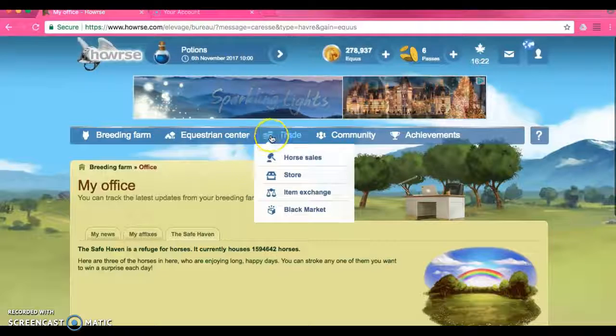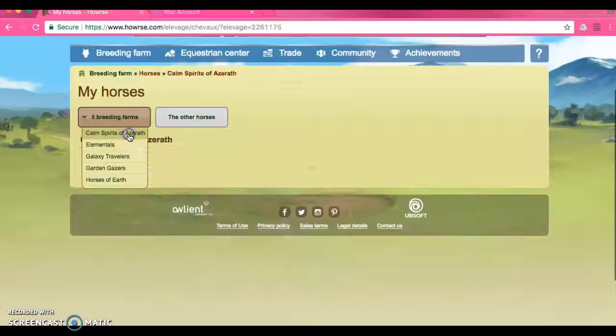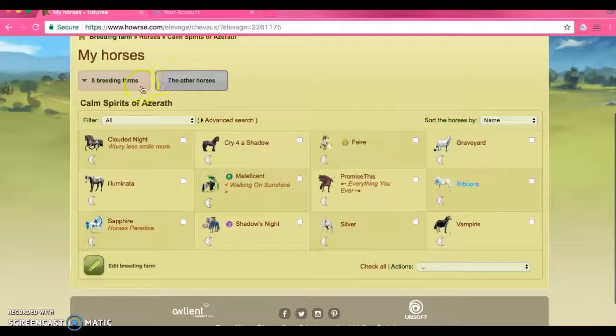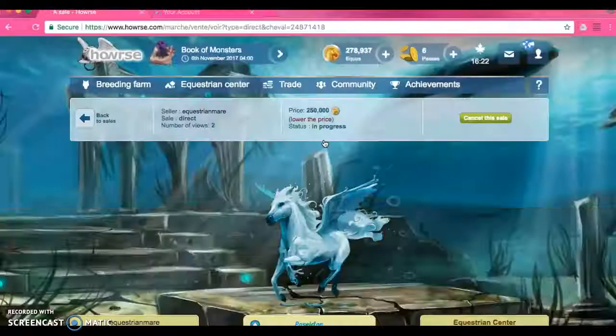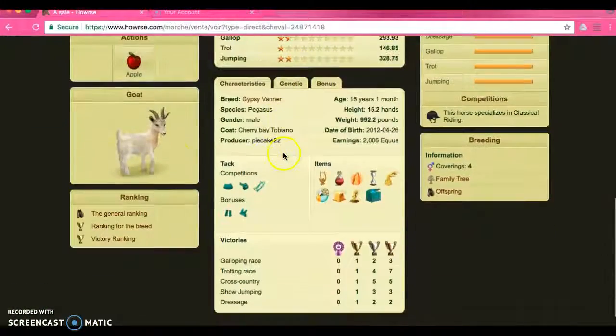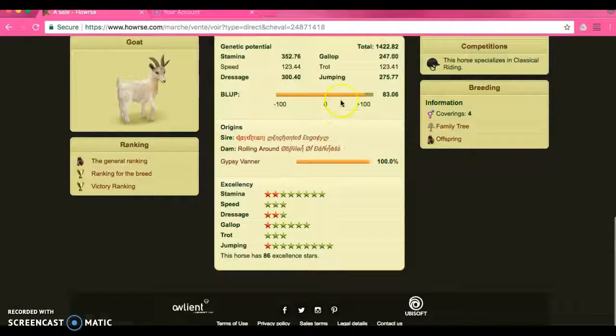The safe haven is good because this is for horses that cannot be kept by their owners — you can put them in there for 400 Equus which in the game is coins. Or you could sell your horse in the market for a high price. I have a couple of horses for sale — I have Poseidon, who has a goat which is actually very good in the game because these are like vintage animals you cannot get anymore. He has a philosopher's stone and has won a couple of competitions, but he doesn't really have good stars — though his genetics are good.